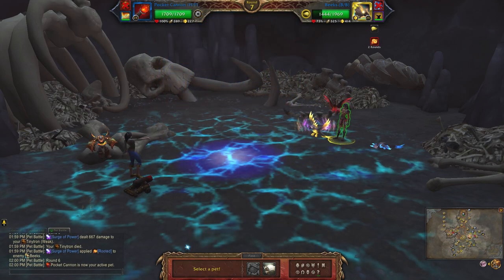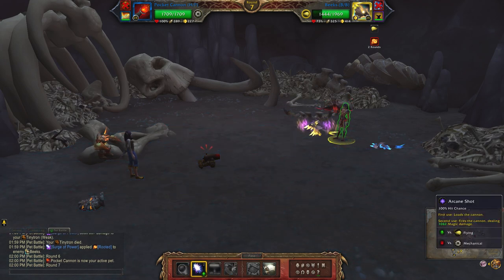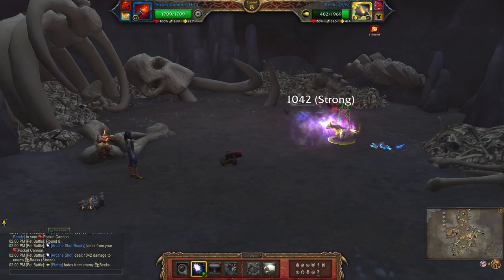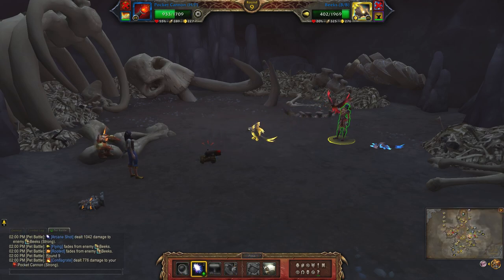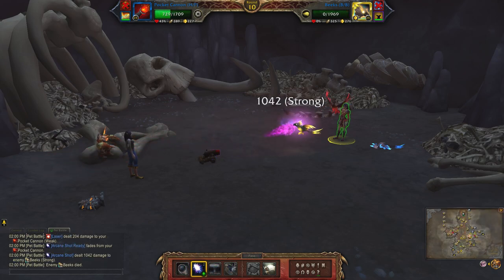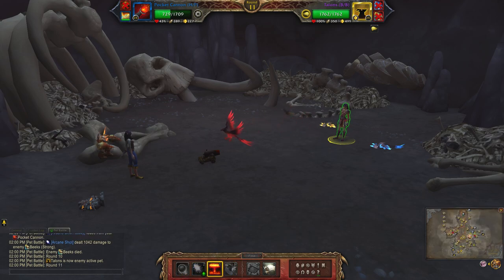Next up, bring in your Cannon. You're going to load up Arcane Shot, use it again, and repeat that. So load it up, use it again, and then here you're just going to Explode.